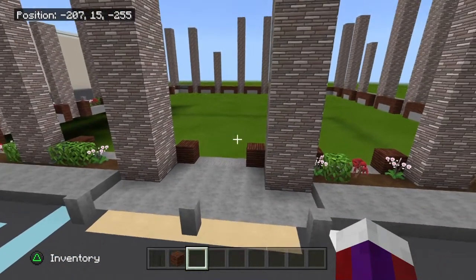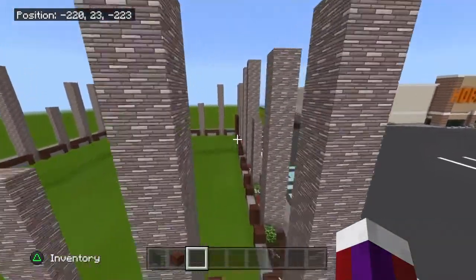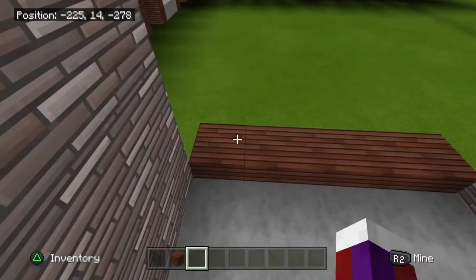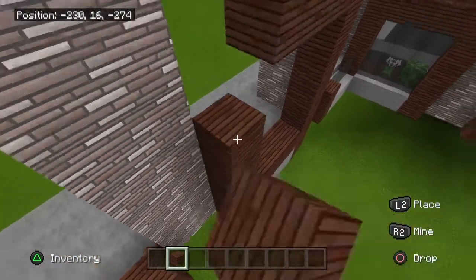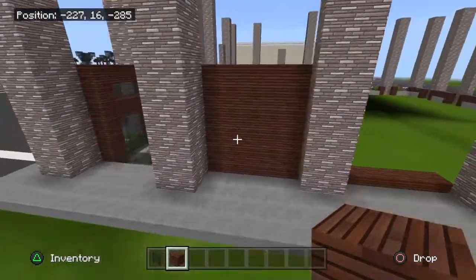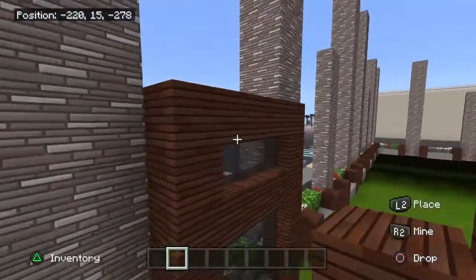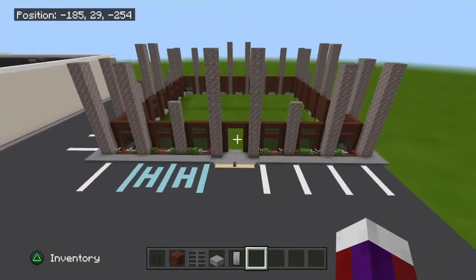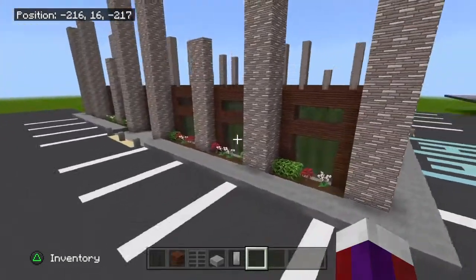The entrance is going to be a little different because there'll be a door there. These windows here, do the same along this side as well. If you're not going to have windows along the side, just take one, two, three, four, five blocks and fill this in with this block — pretty self-explanatory. Do this wherever you're not going to have windows, or do the window version wherever you will. Once you have all your windows filled in, it should look something like this across both sides.